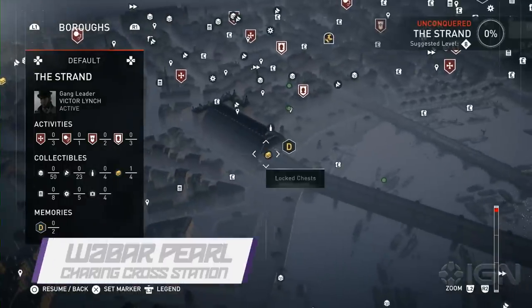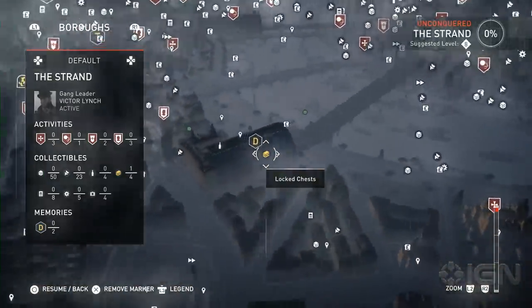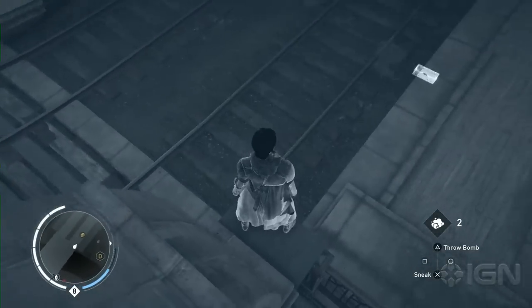First up is the Wabar Pearl. You can find this item, needed to craft the Maximum Dracula outfit, at Charing Cross Station in the Strand. Look under the platform at the main entrance, under the rail itself.